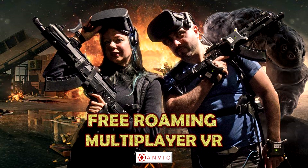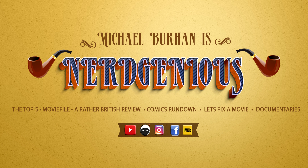Make sure you pick up Cube 2 — it is out now. Grab Cube 1 as well if you want some backwards compatibility. This has been Michael Burhan from nerdgenius.com. We've also got gameplay to check out. If you liked this video, click the bell, comment, subscribe and share. You can also check out my experience at Anvio with Bex Trista from Trista Bites on her channel or via the link below for a huge 4K experience. Stay tuned to nerdgenius.com for British reviews, movie files, EGX experiences and much more.